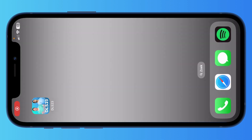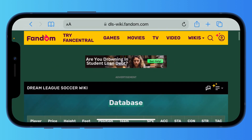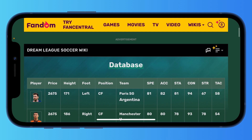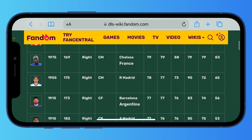This is actually very easy. You just need to go to Google or Safari and search for this website — it's dls-wiki fandom.com. I'm not sure how to pronounce that, but I will leave a link in the description. Basically you'll see a database of all the players in this game.